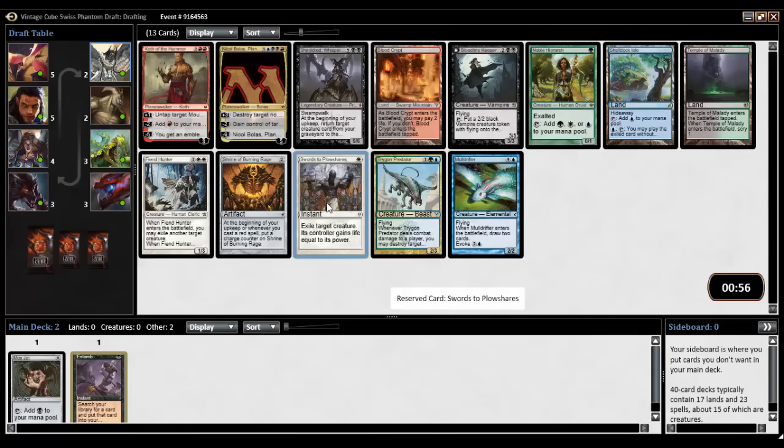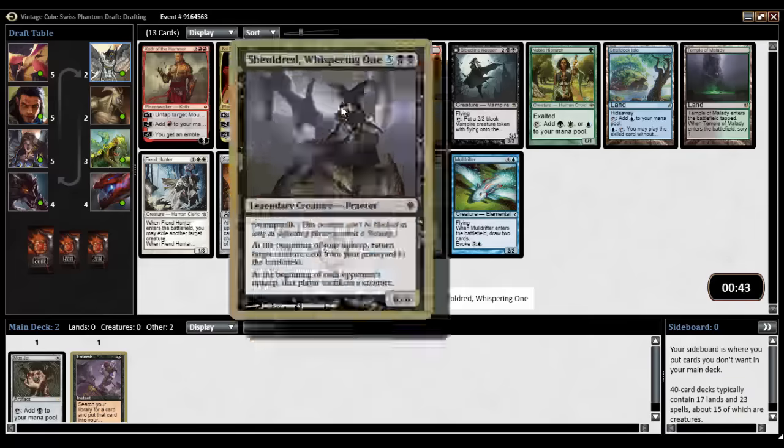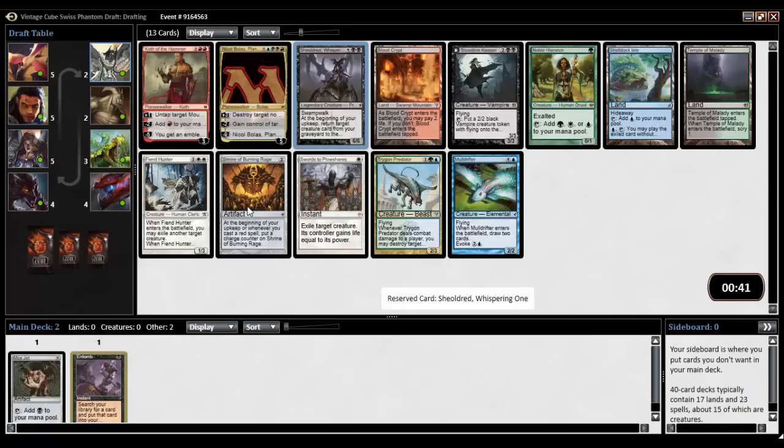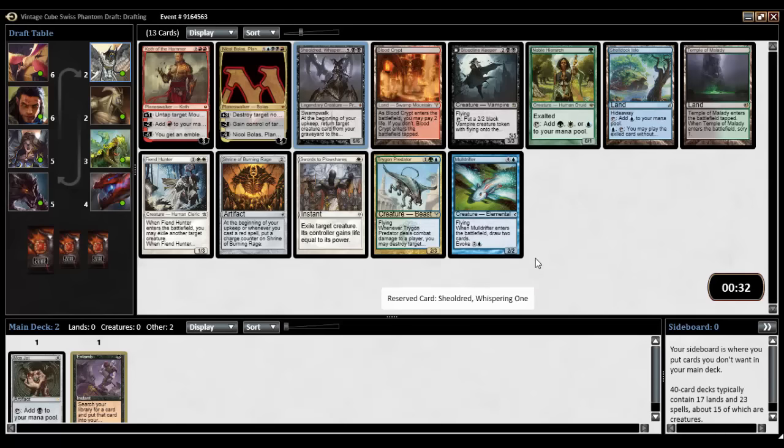Fiend Hunter, Sheldred, Swords. Sheldred — what do you do? You're a 6/6 Swamp Walk, I get to reanimate things. That's pretty good, and my opponent sacks things, so I think we'll take Sheldred here. We really need to look out for Buried Alive — or not Buried Alive, although yes Buried Alive — but On Burial Rites, which I think is in the cube, as well as Animate Dead, to reanimate things. I think we'll take Sheldred. That's a good reanimation target.